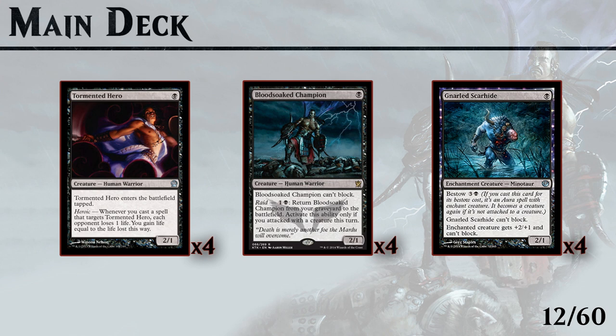Bloodsoaked Champion is by far the most powerful 1-drop. Thanks to raid he can keep coming back and keep attacking, which is all you want to do in this deck.